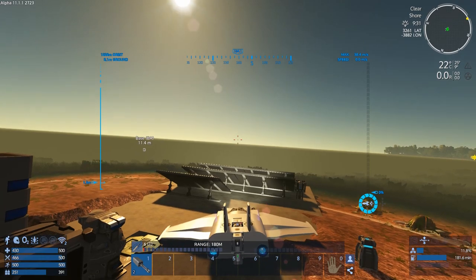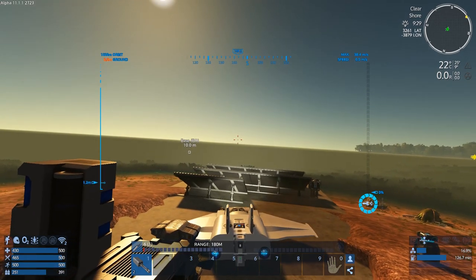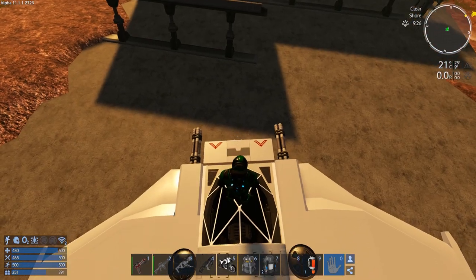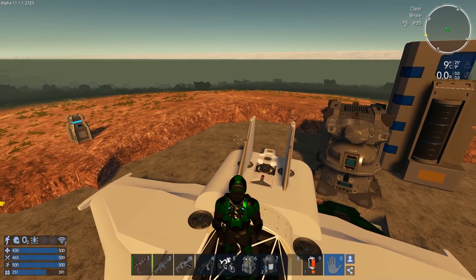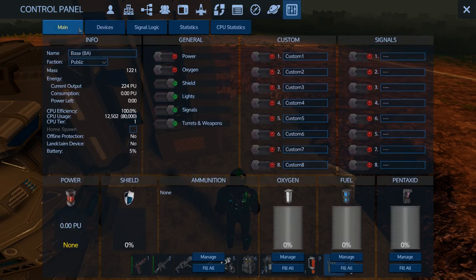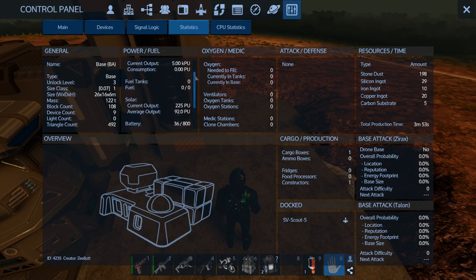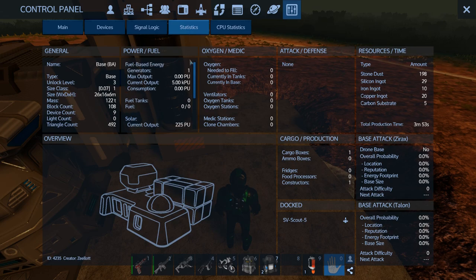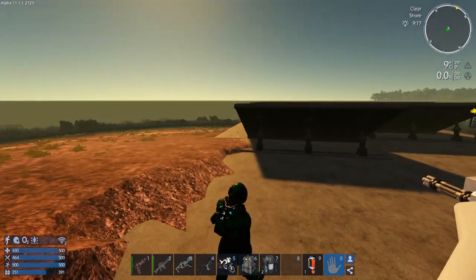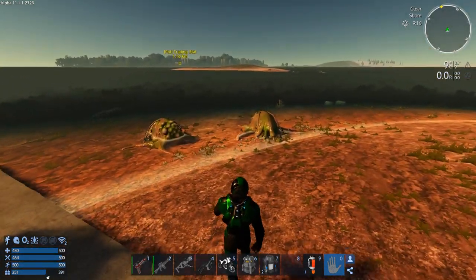That was a horrible landing. Let's just shut this off. Let's see how much it generated in power — statistics: 36. Not bad, not bad, that should get us going. I need some logs — I should have chopped some logs down.